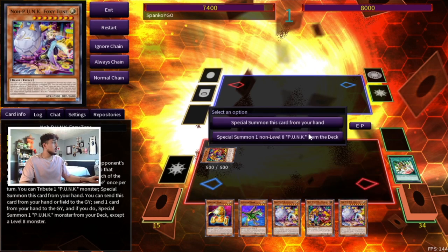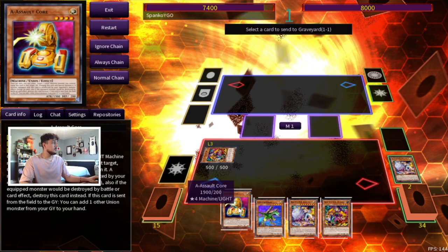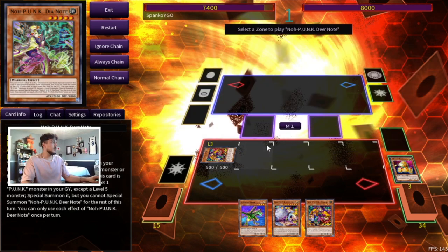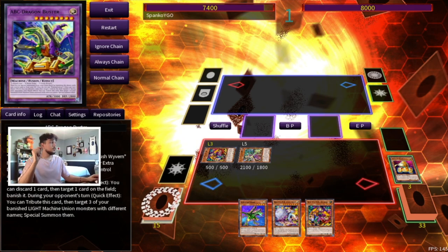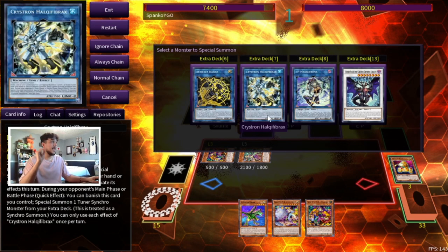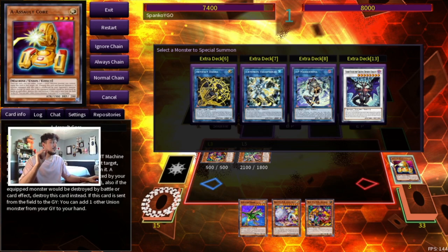Foxy Tune is really important to search because it gets your pieces in the graveyard. We're going to activate our Foxy Tune, Special Summon a punk from our deck, and pitch our A — the B is better for a Normal Summon later. Now we have two routes: we can go through Chaos Ruler and hope to mill something, or we can go straight into the Halka play. In a hand like this the Halka play is better because we already have a piece in the graveyard.